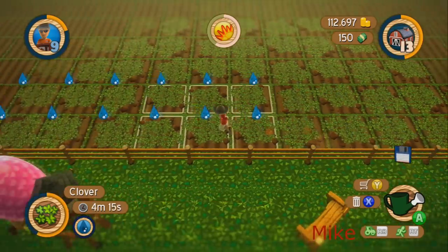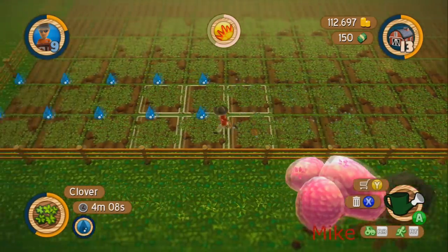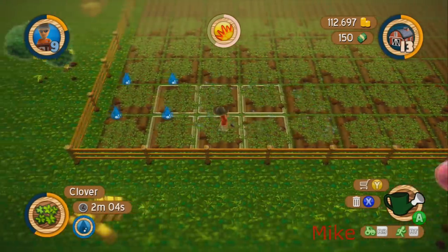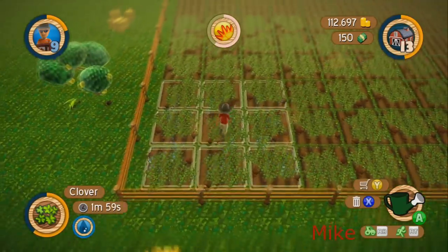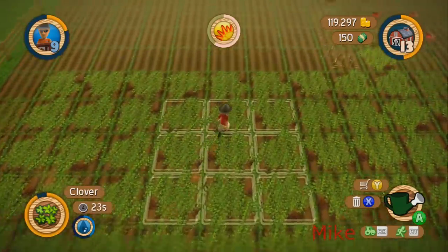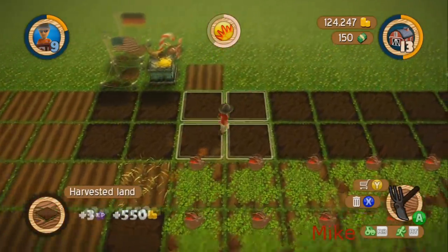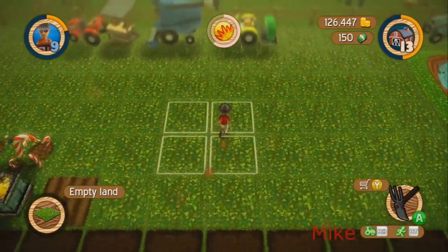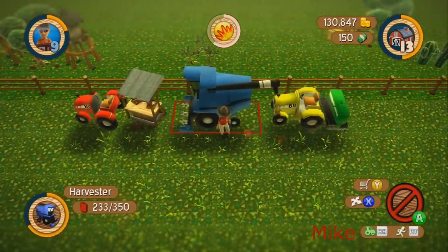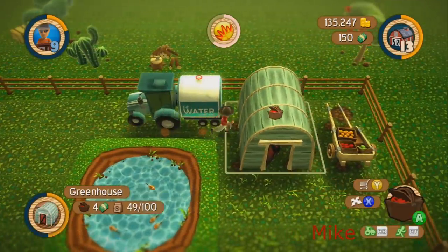You're down to 200 water. This stuff's ready to harvest — yeah, a lot of it is! You need to start harvesting. Go up to the flower greenhouse. I harvested one for you — the one that was in the wheat. We're gonna have money again here in a minute.